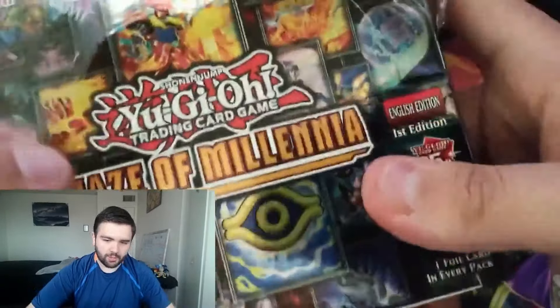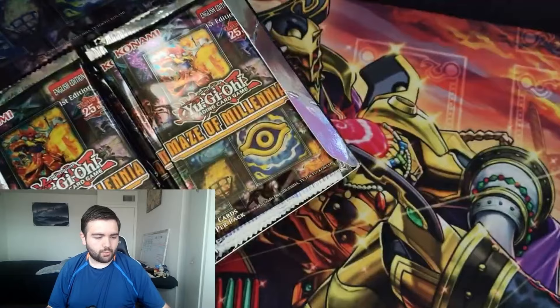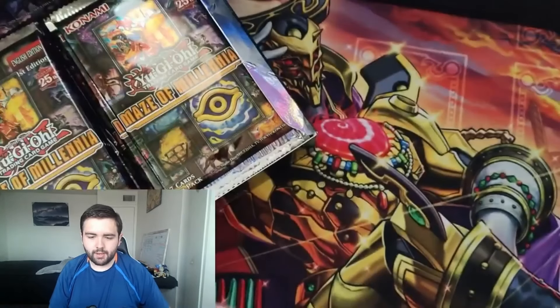There's really only two cards worth chasing in this set: Transaction Rollback and Bonfire. It does have the new Flame Swordsman stuff and the new Earthbound stuff as well, so let's see what we can open. There are some Collector Rares in here as well which would be nice to see.